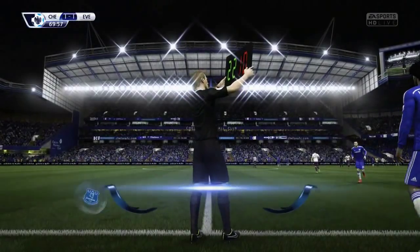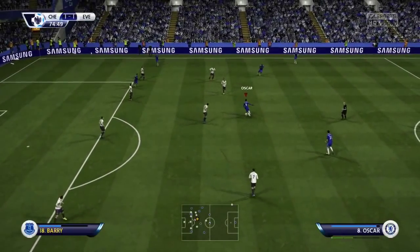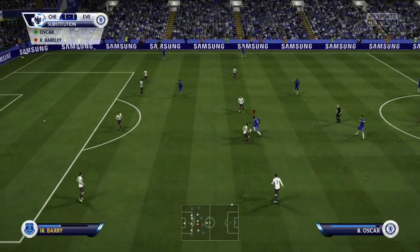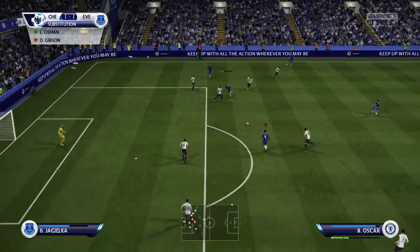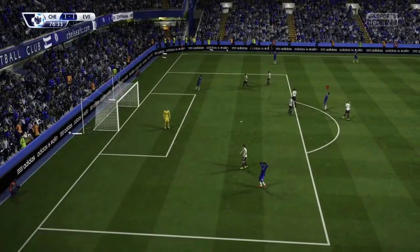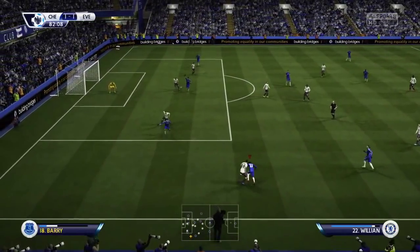Made a couple of changes: Barkley coming off for Oscar, then Hazard for Willian, to add a little more Brazilian flair to the in-game lineup. Oscar on the ball working it around well, gets caught by Barry - not a foul though. Diego Costa links up with Oscar again, good shot - and that is only a whisker over the top of the bar. We came very close to taking a 2-1 lead there; Willian was involved as well, both players had a real positive influence coming on.